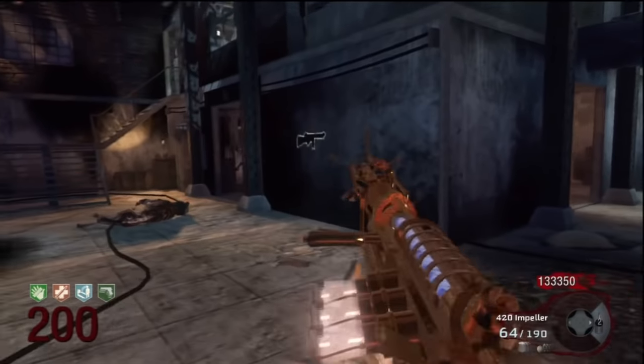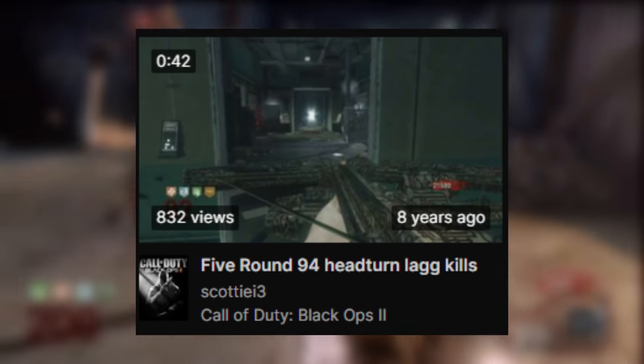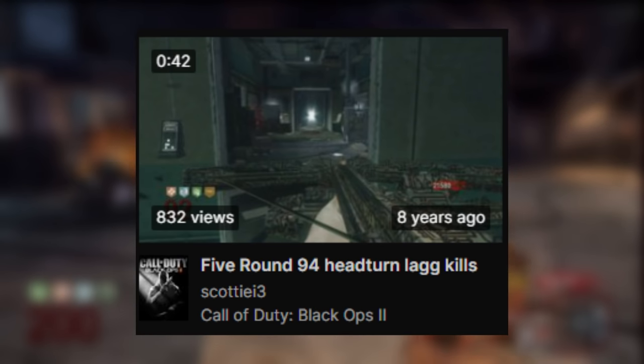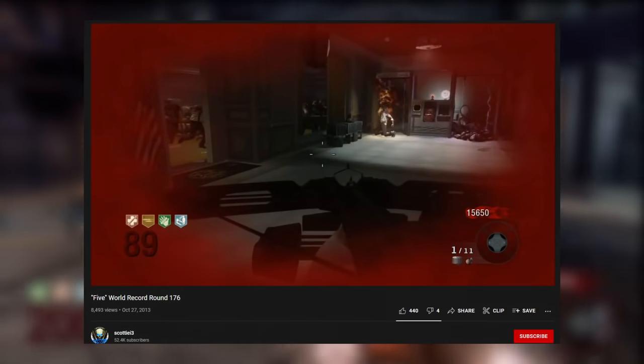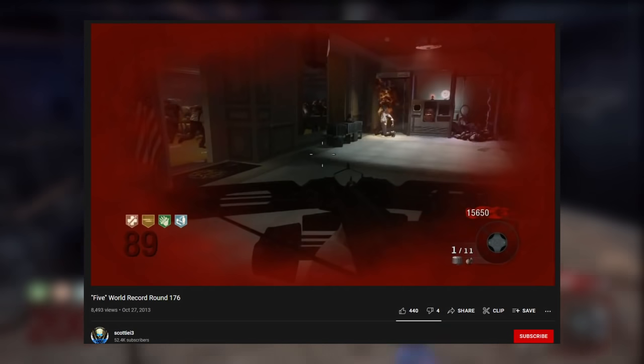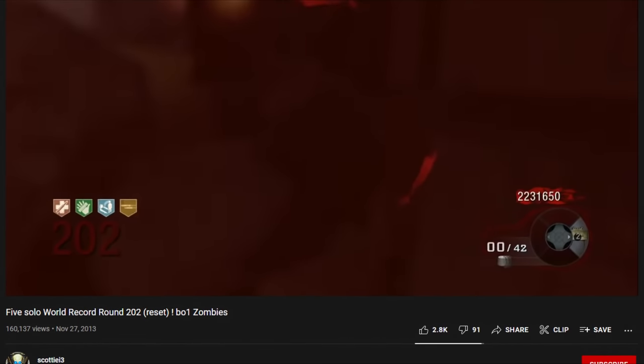Steve's brother ScottyI3 would attempt the first round 200 on the map, starting around Fall 2013. Scotty reached round 93 on October 9th, improved over the next few weeks to round 176, beating the previous record by one round, and then on November 27th, 2013 — exactly one month later — reached round 202, the first round 200 and first reset on 5. This was significant as hitting the reset made Zombies an official speedrun.